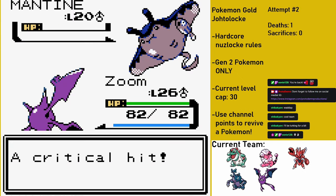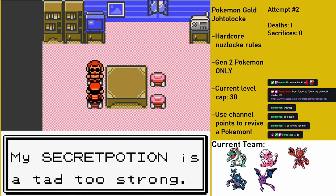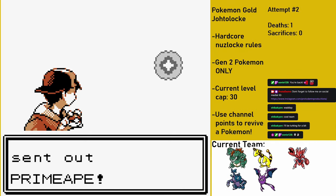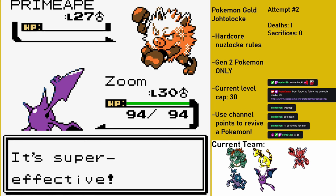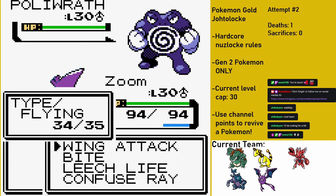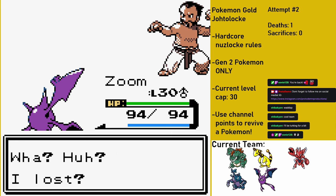On my way to Cianwood City, I accidentally KO a Mantine with a mistimed critical hit, though I didn't really plan on using a Mantine in the run anyways. In Cianwood City, I make sure to grab the Secret Potion from the Pharmacy, and also take on the city's Gym Leader Chuck. Chuck leads off with a Primeape and I start with Zoom the Crobat - Zoom is the perfect Pokemon for this gym since it has a 4x resistance to Fighting-type moves and has access to STAB Wing Attacks. Zoom's first Wing Attack gets a clean one-hit KO on Primeape. Chuck sends out his ace Poliwrath, who is way stronger than Primeape, but Zoom gets a critical hit for the one-shot, winning me the Storm Badge.